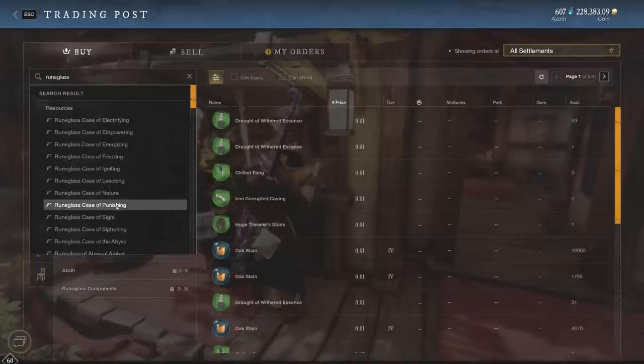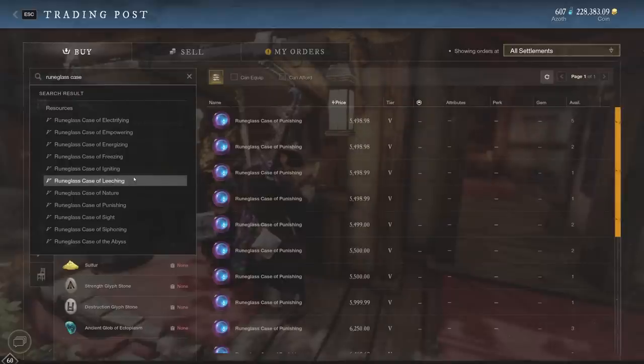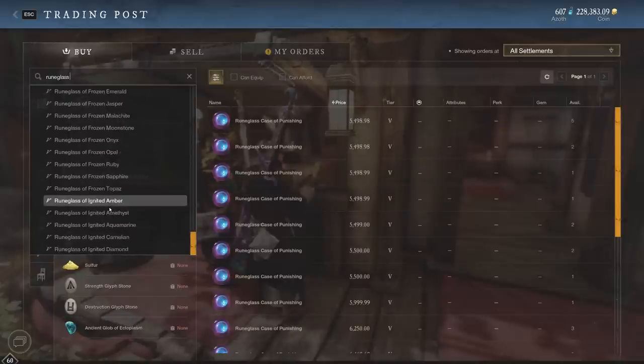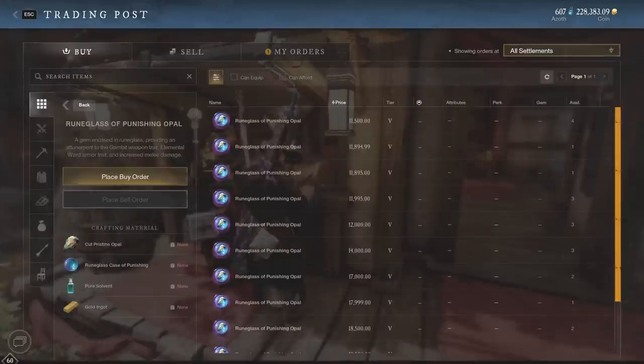Let's take a look at Rune Glass Case of Punishing. What do we got here? 5,000 gold — it basically increases melee damage to any pristine cut gem by engaging it in the rune glass. So these could make some money. The recipe is the same: Cut Pristine Opal, Rune Glass Case of Punishing, pure solvent, and gold ingots. We already have the gold ingots, so let me just get one opal to test and see if they actually sell.